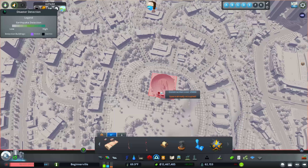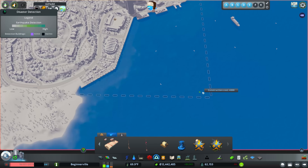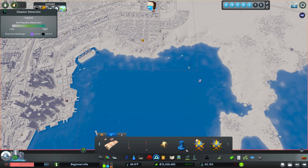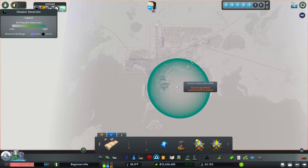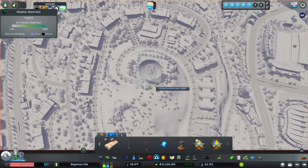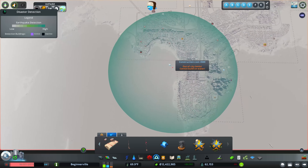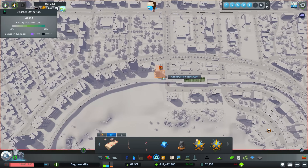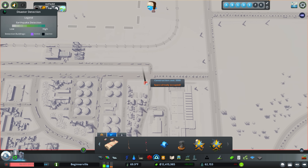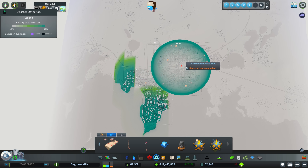I want to do the weather radar and I'll put it up here next to our deep space radar — it covers the whole city and gives you a little bit of a warning for a lot of things. We'll also do a couple of tsunami buoys placed in the water for early warning. For the earthquake sensors, you can see the detection sphere. I want to place one in our weather area and then one covering the other side, making sure they cover the whole city.